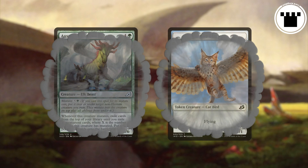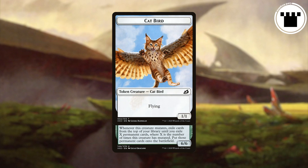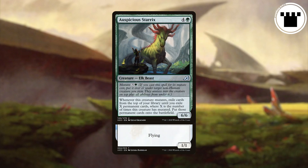If you mutate onto a token, whether or not it still counts as a token depends on which is on top of the pile. If it's the token, then the whole pile counts as a token. If it's a creature card, then the whole pile is a creature card. Easy.